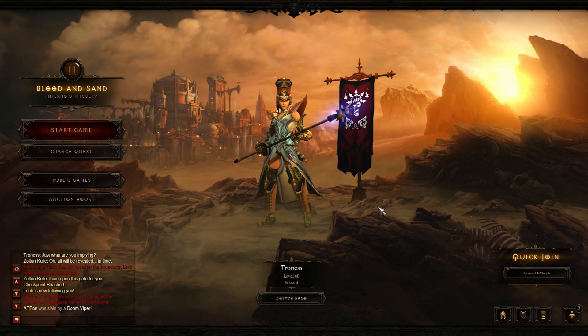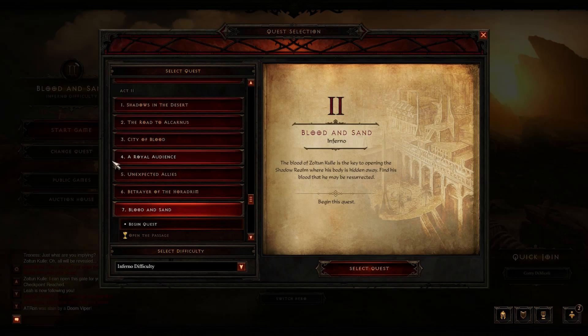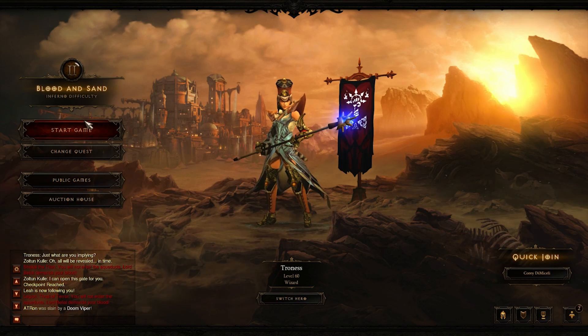What is up everyone, I'm Atron the Gamer and in this video I'm going to show everyone a spot that you can farm a rare really easily. It's really fast. All you need is the quest Blood and Sand, and you just need to select the begin quest portion. Once you do that, click OK and start the game.